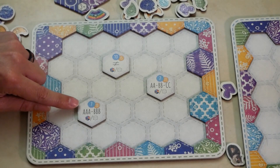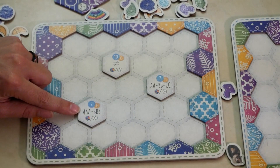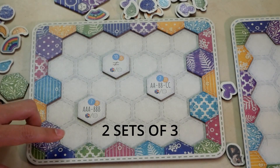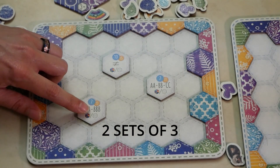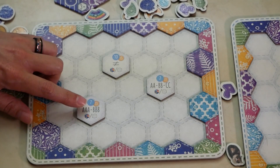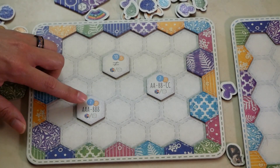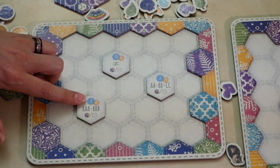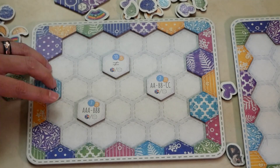The AAABBB tile means you must have essentially two different colors and two different patterns surrounding it. If you have both of those, you will get 13 points. If you receive the colors but cannot complete the patterns, you will only get 7 points. That is how these setup tiles work in scoring.